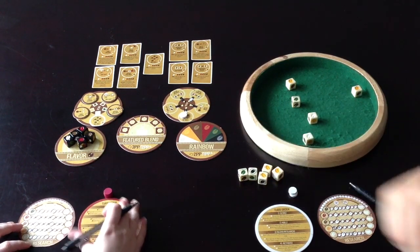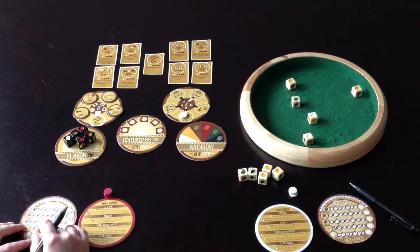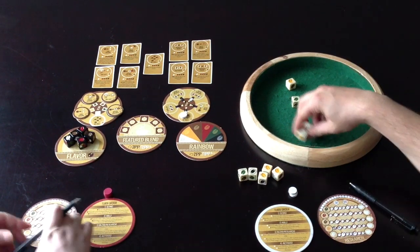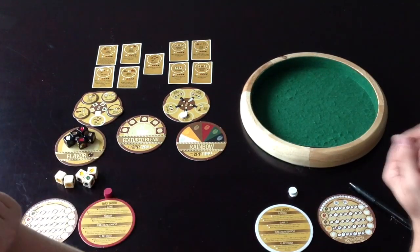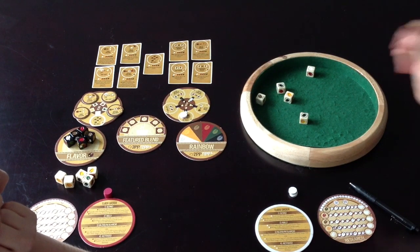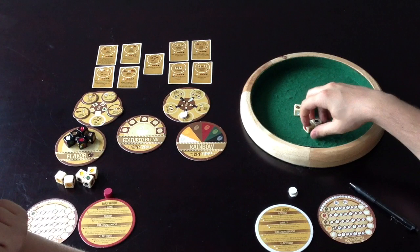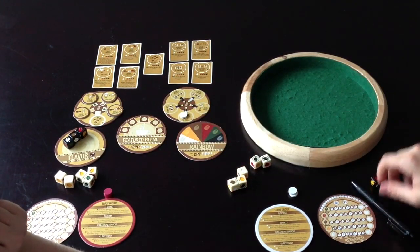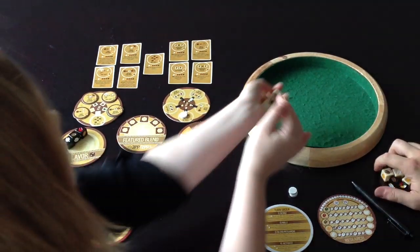After you manipulate your rolled dice, you can decide whether to research on a specific color's track, put some number of same-color dice on the featured blend spot, or go for a rainbow blend. Blends earn you points toward the 21 you need. A featured blend is typically dice all of the same color — it can be two, three, four, or five dice.